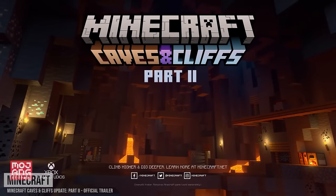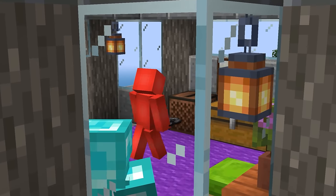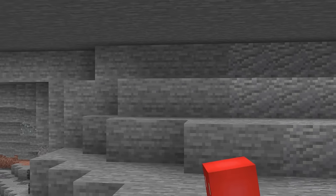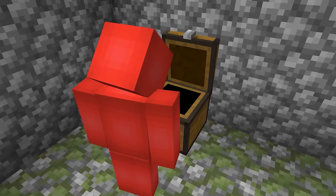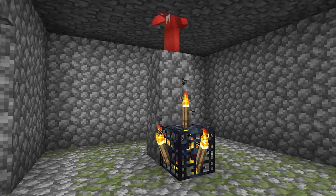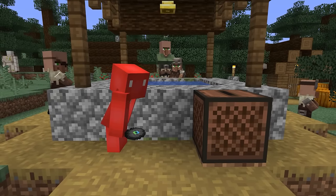With the 1.18 update, Minecraft gave us something new to listen to — the Other Side music disc. And while it's a solid selection, the 3.1% chance of finding it is a high barrier to entry. Luckily, this seed comes to the rescue. You can find three Other Side discs inside of the dungeon chest, which is the kind of luck that some of us can only dream of. It's definitely something worth showing off, both in a jukebox and an item frame.